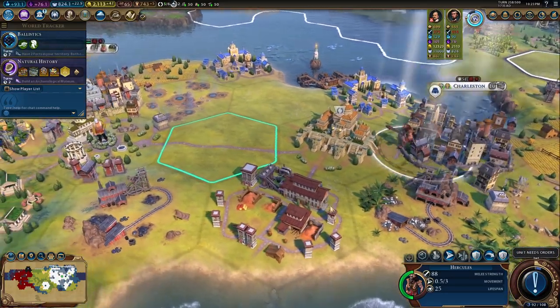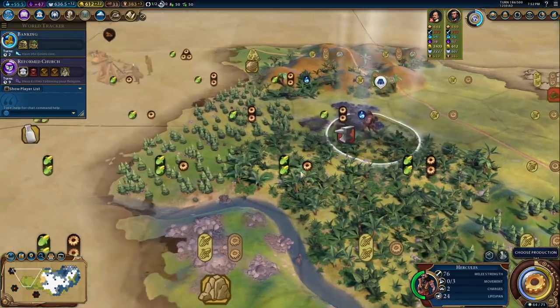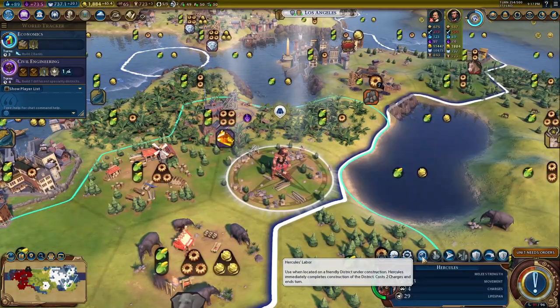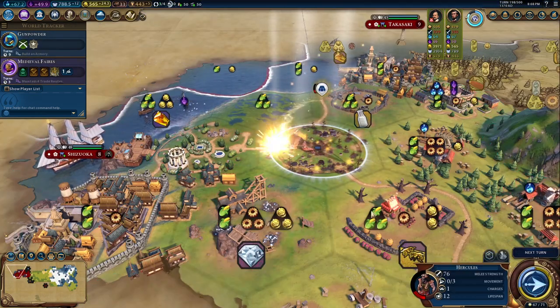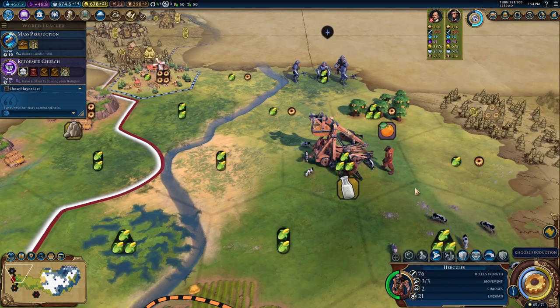Hercules, like Beowulf, is rugged, allowing him to ignore movement penalties from hills. He also has six charges total which can be used between two different abilities. The first is Hercules' Labor, which uses two charges to instantly complete an in-progress district. The second is Hercules' Rage, which allows him to pillage an enemy district, destroying all the buildings within. Overall, Hercules is pretty strong.